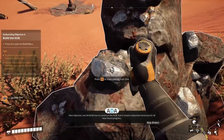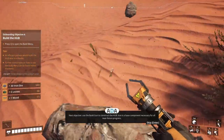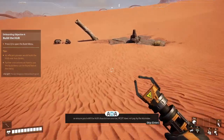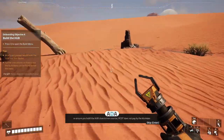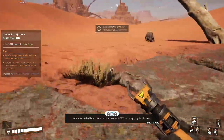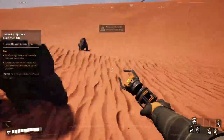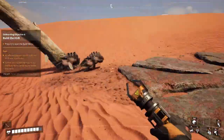Next objective: use the build gun to construct the Hub. Iron is a base component necessary for all near future progress, so ensure you build the Hub close to iron sources. FICSIT does not pay by the kilometer. Let's just protect these animals.